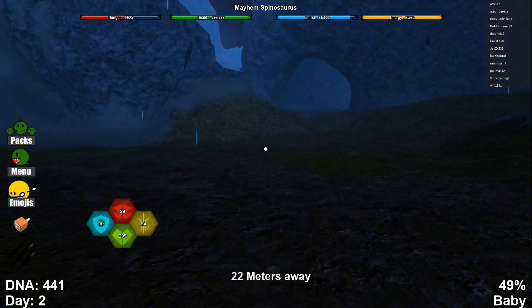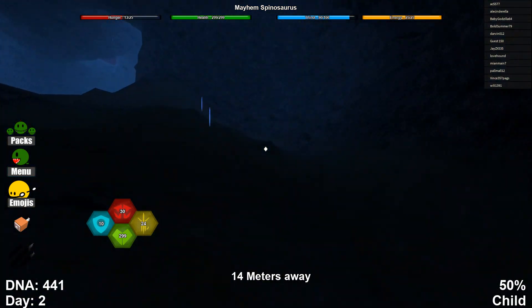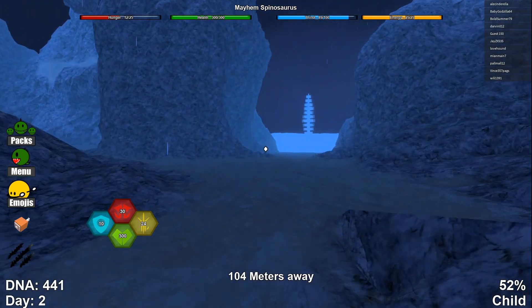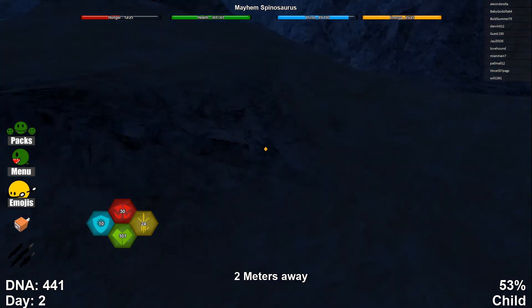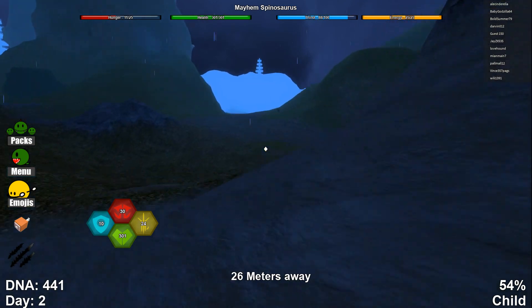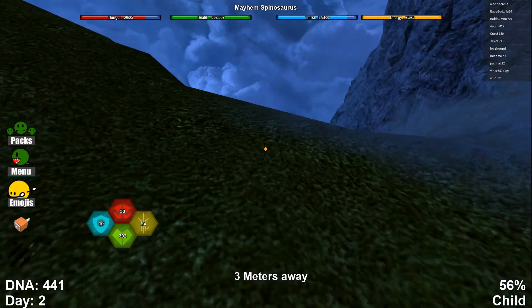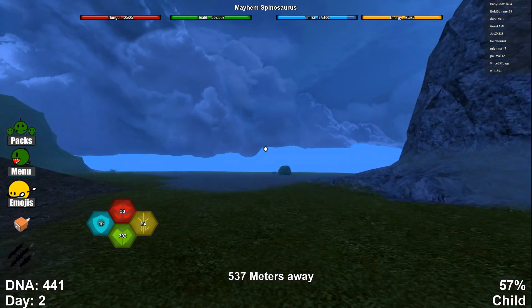I don't remember if you take fall damage in this or not — let's not find out. We are going to scoot our way this way and kind of just meander around. We need to find some food fairly quickly here, actually. We need to find some food pretty quickly — we are going to start starving to death if we're not careful, and we don't have much health to starve with. Let's see if we can find — ah, a nice little snack. We do need a little bit more food. I think we had left a Triceratops right there.